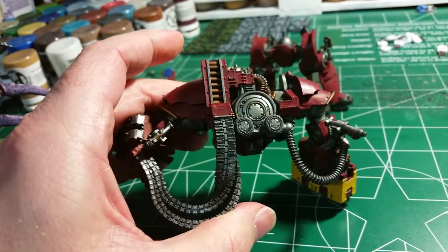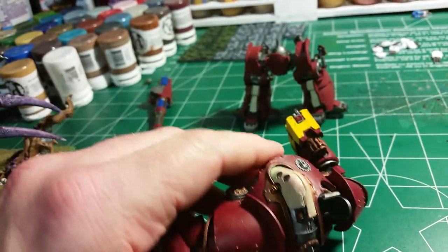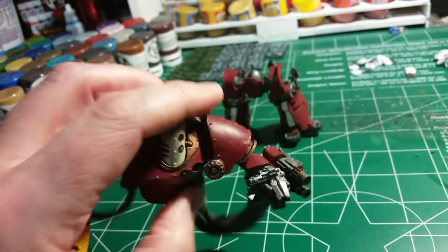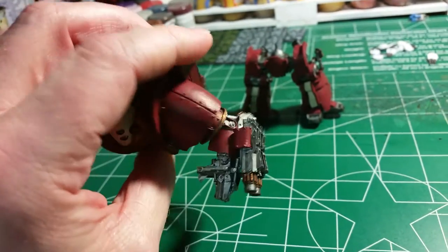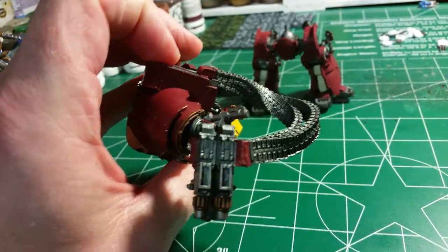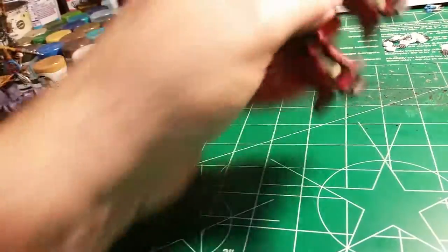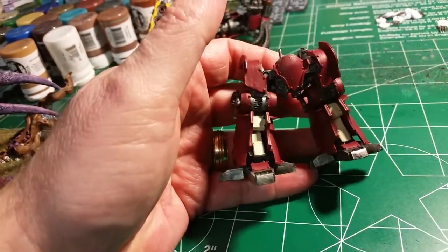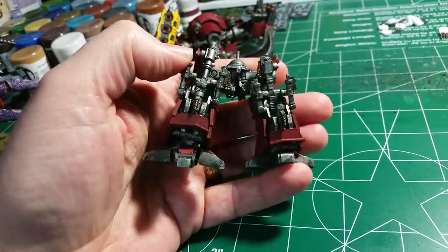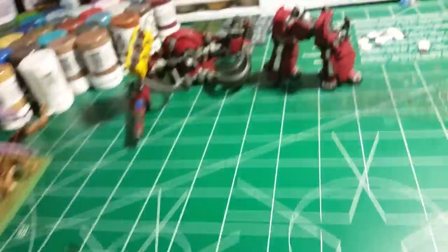As you can see, I got the weapon hopper area done up with its base coats, and then the power claw along with the big heavy weapon there — it's like a strength six AP3 heavy bolter type thing. And the legs are pretty much going to be cream in the center section, and then I'm going to bring everything else up with its usual layers of red.